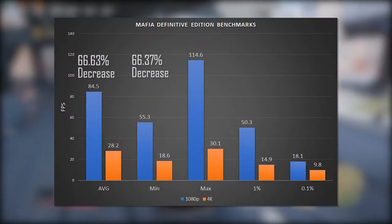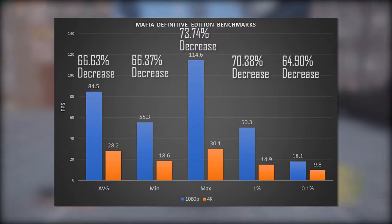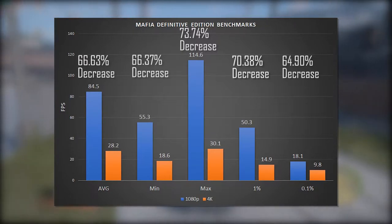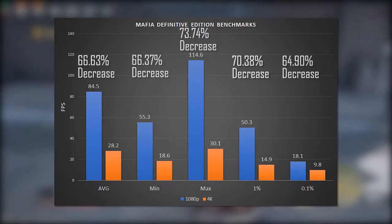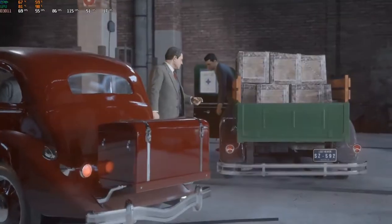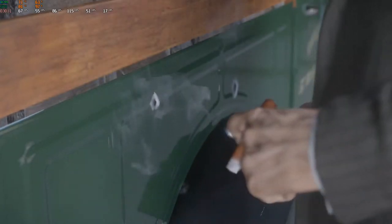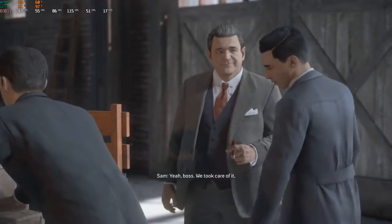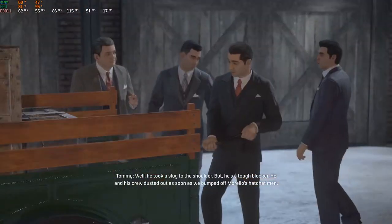On average at 4K you only got 33.37% of the overall performance you got at 1080p. The minimum was about 33.63%, the maximum was 26.26%. The one percent and 0.1 percent lows I'm not really going to bother with — personally I think that's just transitioning between cutscenes and gameplay. Though the cutscenes are rendered in-engine, so if your game's running at 10fps the cutscenes run at 10fps, and if your game's running at 100fps the cutscenes run at 100fps — so the cutscenes were actually involved in this benchmark.